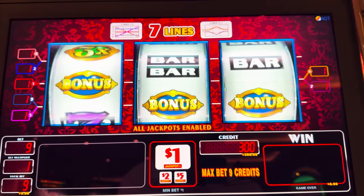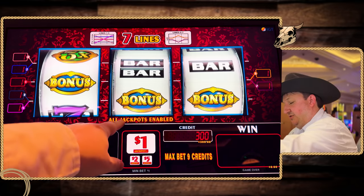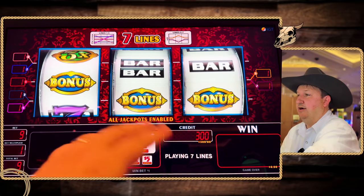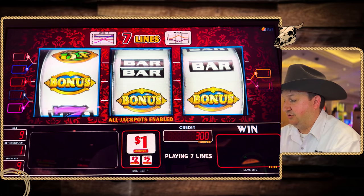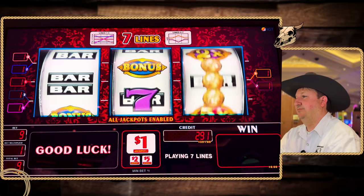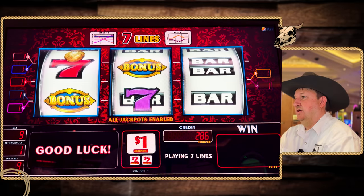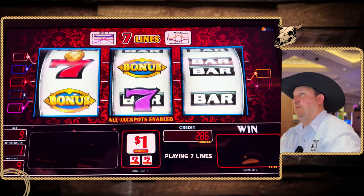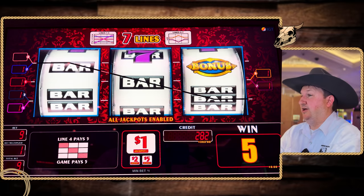We're going to do the full nine credit bet. The nice thing about this one is you can get three bonus symbols on a pay line, or you can get a bonus symbol in combination with a multiplier — and if you do that, everything inside of the bonus is going to be multiplied by that multiplier. Also, you see these little gold doubloons here. If you get a minimum of four, you get one of the jackpots up there, and it goes all the way up to nine.